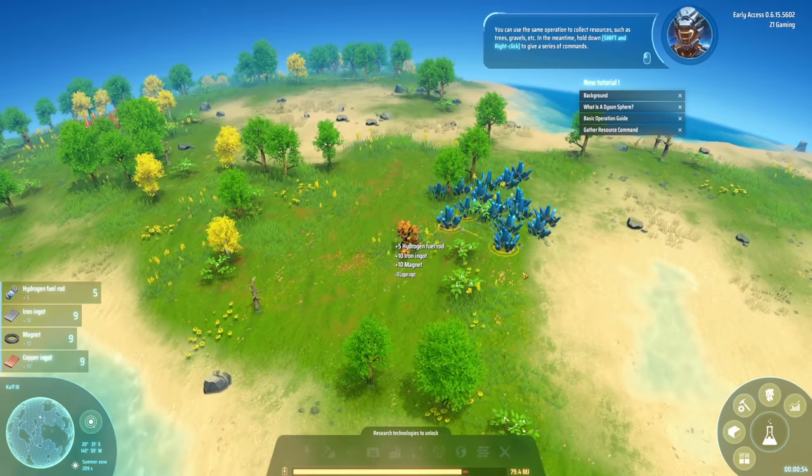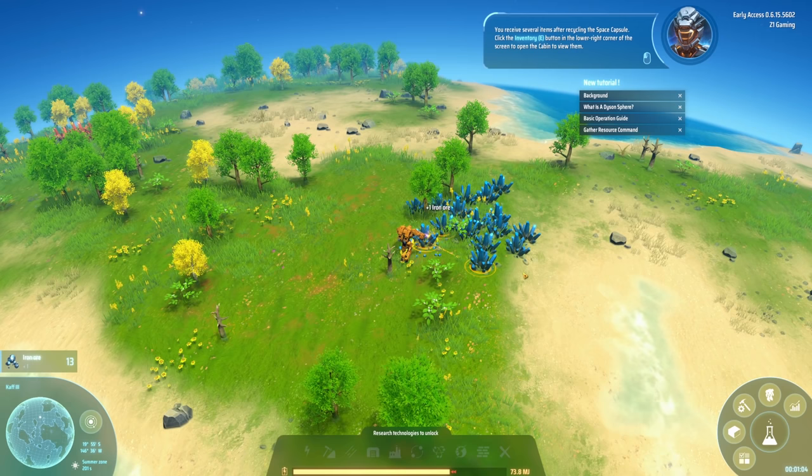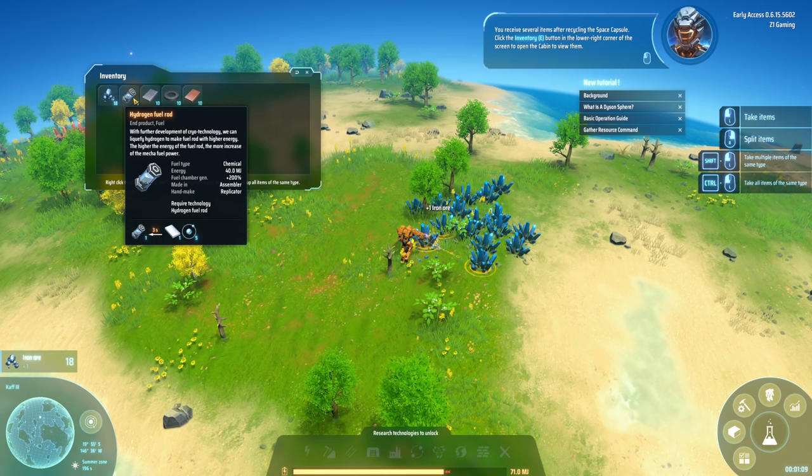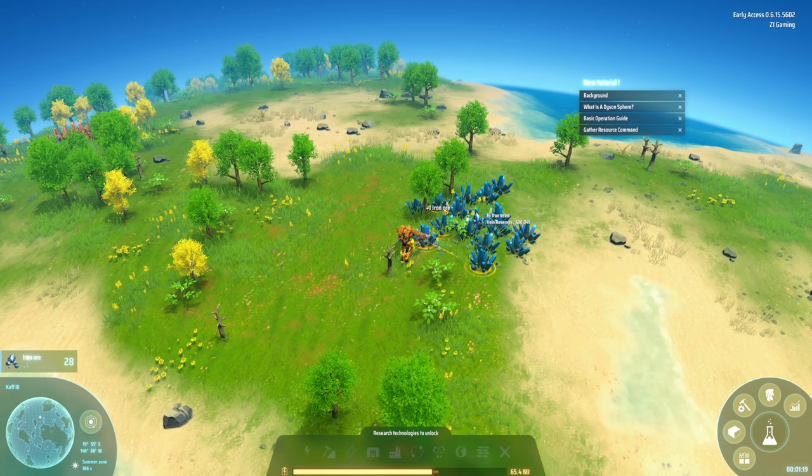That is super neat. You receive several items after recycling the space capsule. Click the inventory button in the lower right corner or hit E. So there's our inventory - we have some iron ore, a hydrogen fuel rod which I think we're gonna need for power, iron magnets, and copper ingots.